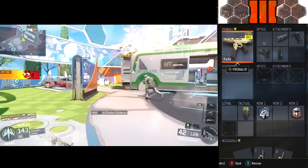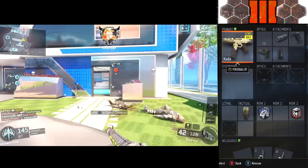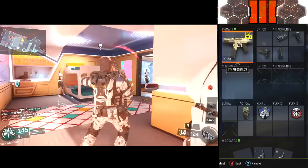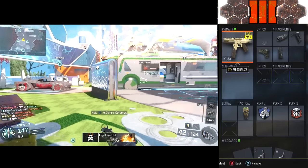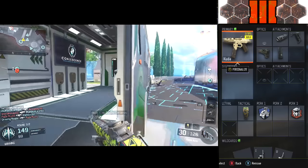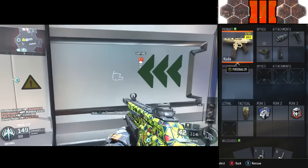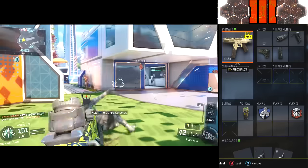Long Barrel is because we want to compete against the ARs on the map. Since this is an SMG, we want to extend the range of the damage we're putting out as much as possible. Grip is going to come in handy because we are using Iron Sights and not a Sight today, and we don't want the recoil to go all wonky, even though this weapon doesn't really have too much recoil.